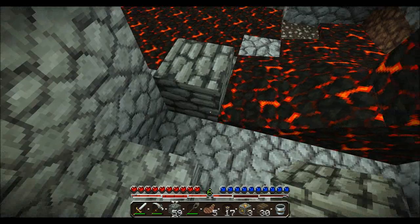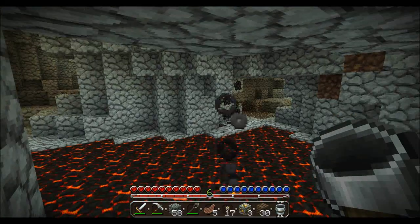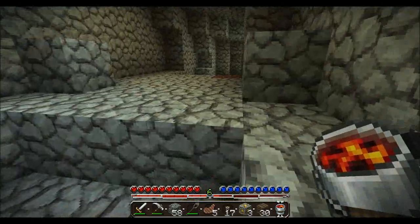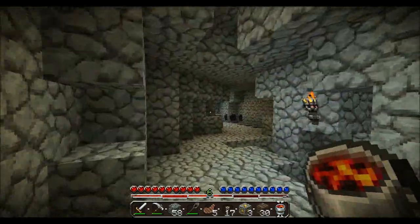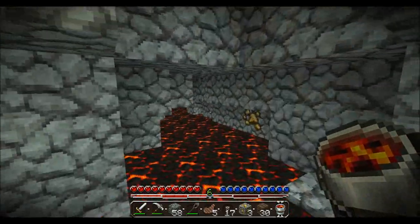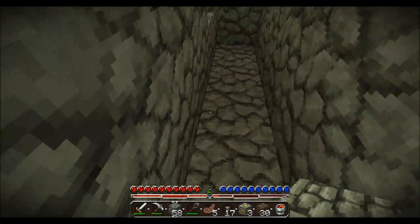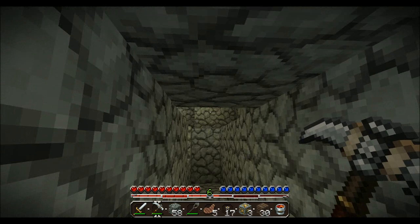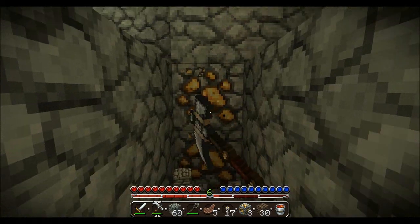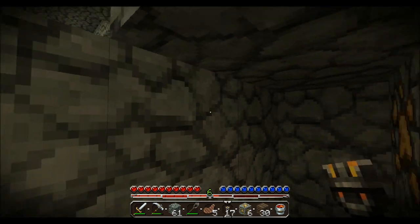Got some cobblestone around — oh, there are a few other goodies there. I'll probably leave the lava, don't want to get burned or anything. Just checking over here — some more gold. I'll just carry on what I was doing, and I'll get back to you if I find anything worth talking about, such as diamond. Oh, more gold — that's handy. Really want to find some diamond, it'll be good.